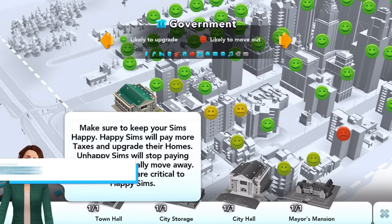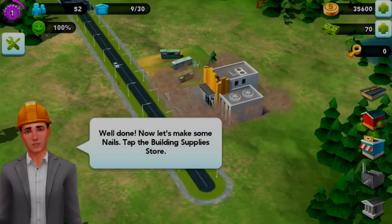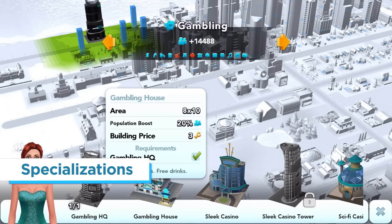Let's talk a little bit about the services game. This is how you manage your sims and ensure that they're happy. There are the basic services that provide the essentials your sims need to live and thrive, and then there are what we call city specializations.